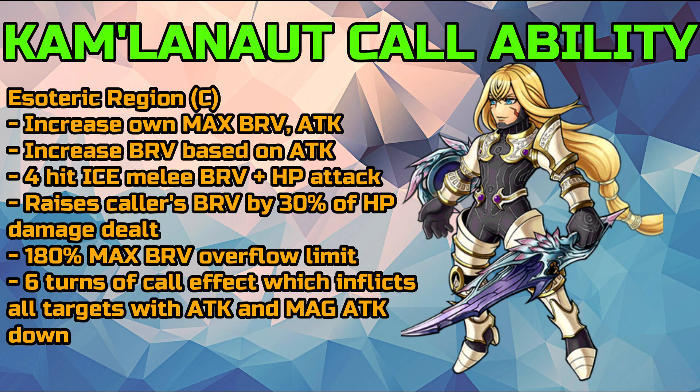Now covering the call ability, which I didn't feature in my Should You Pull for Lightning's LD and BT — it's about time I cover them, since they're part of the kit regardless of whether you use a character as a call ability. For Kam'lanaut, his call will increase his own max brave and raise his brave based on his attack, then do a four-hit ice melee brave plus HP attack. The caller's brave will increase by 30% of the HP damage dealt, with a 180 max brave overflow limit, and six turns of call effect that inflicts all targets with attack and magic attack down.